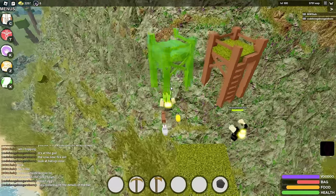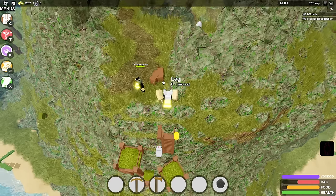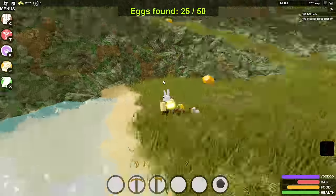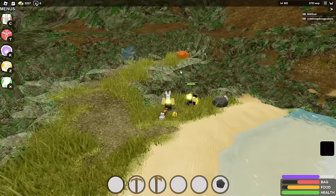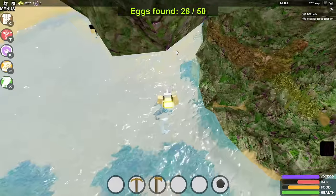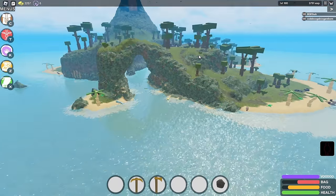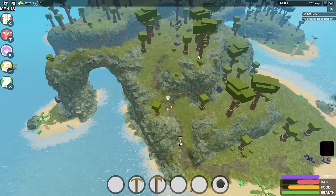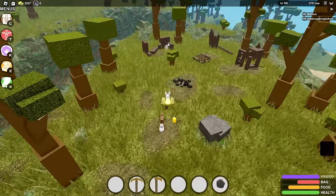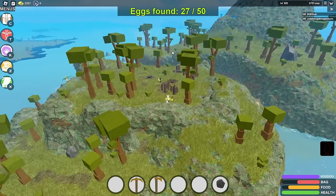Once you successfully get on top, it's right here in the mouth of the volcano — that's number 25. As you exit past those boards, the next one is right here next to that little stone thingy in this little cove — that's 26. Then on the island to the right of the jungle, there's gonna be a little bit of natural rubble on top of a mesa formation and the egg is nestled right in this hut rubble — that's 27.